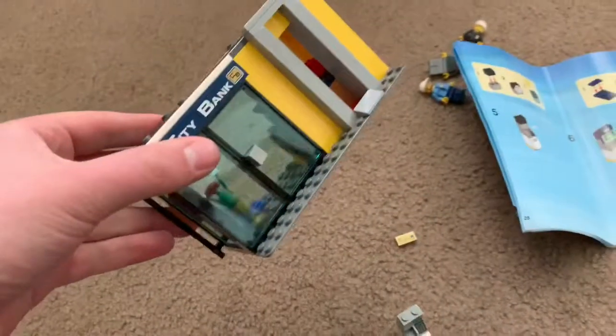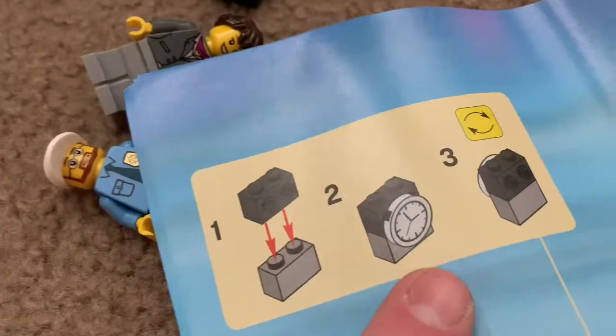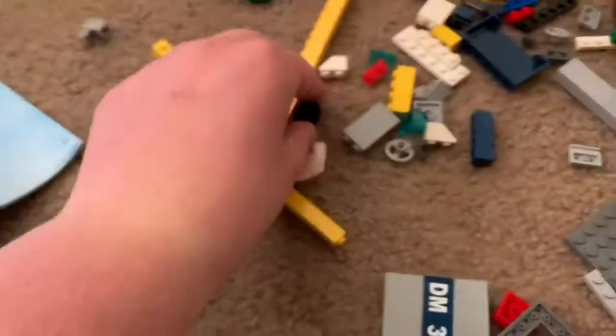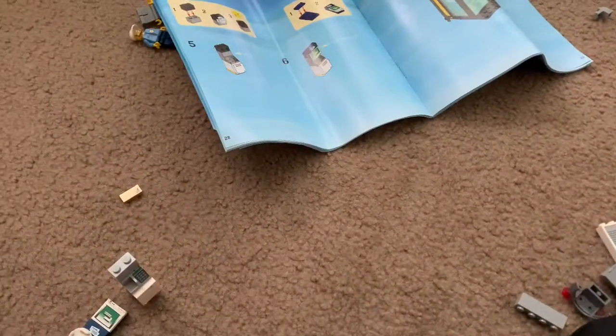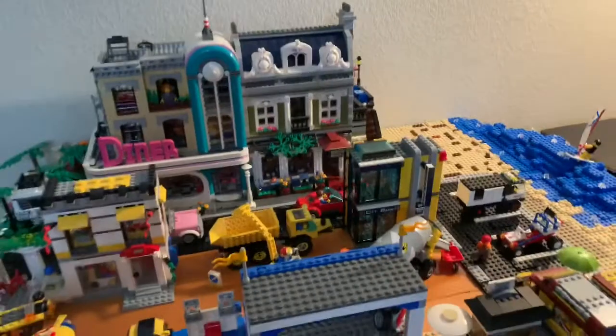Time to build the city bank to stick in my city, but I'm missing that piece — that one right there, two on each side. I searched for like 15 minutes for this. And the second I pulled the camera out, there it is — it's black. City bank placed in the city.